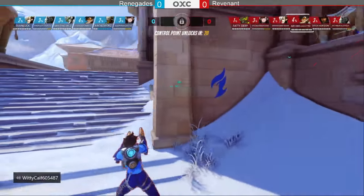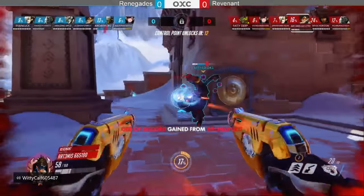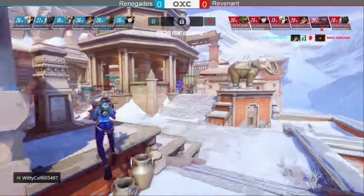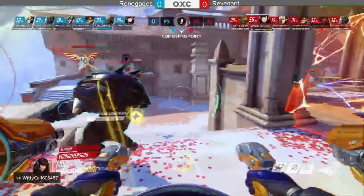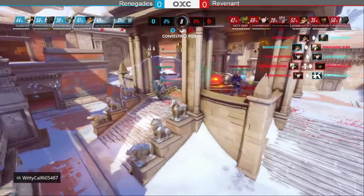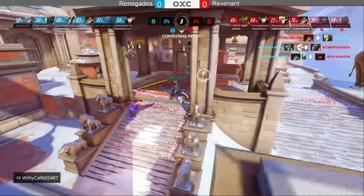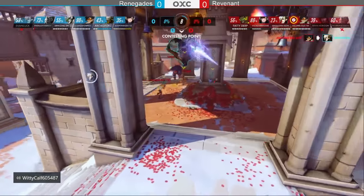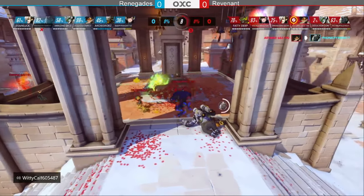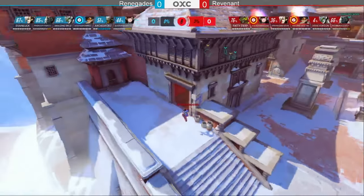The control point unlocks and action is fast and furious right away. Winston dives in, puts the bubble down. Diva Horizon goes down as the tracer-mercy duo gets the pick. Picks are coming left and right, both teams trading. Revenant caps control first after a long battle, with two ults already built on their side.